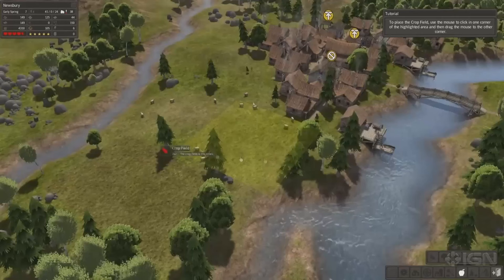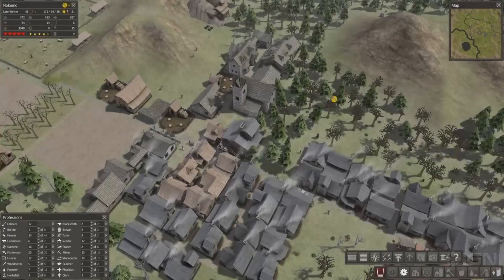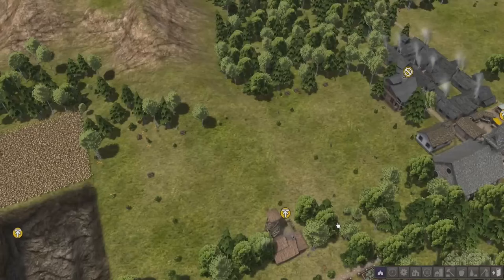Banished. A city building strategy game set in a medieval era with a big focus on resource management and survival. You will need to oversee a group of exiled travelers restarting their life in a new land, managing to build a settlement that is self-sufficient and can withstand the hardships of changing seasons, harsh weather, disease, and food scarcity.